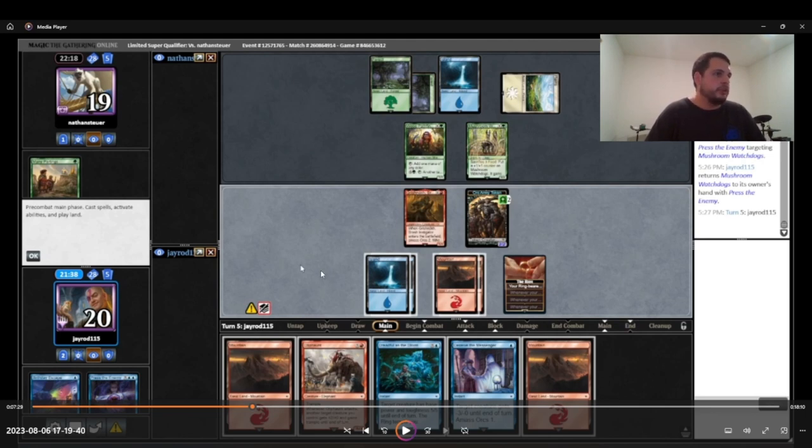Here's the point where I truly realize that Press the Enemy — I just wish it was another Hithlane Knotts. In that situation I would have rather just scried the mountain away and drawn another card, maybe another Hithlane Knotts. Press the Enemy was okay but it was just a 4-mana bounce spell. Hithlane Knotts would have been better. Even though it's kind of tempoing him by making him re-spend mana to recast the Mushroom Watchdogs, it was still a 3/3 and not that big a deal. I just wish I had another Hithlane Knotts, basically.